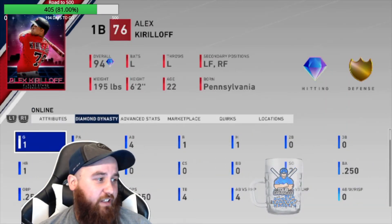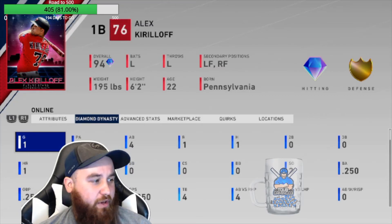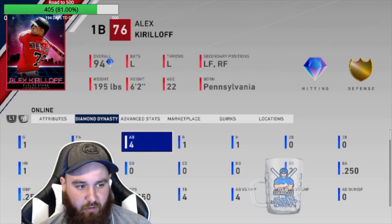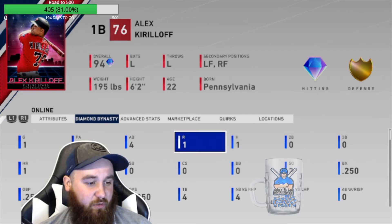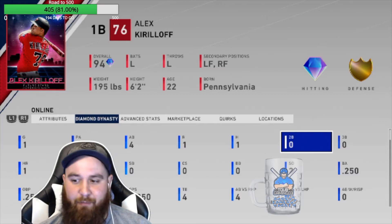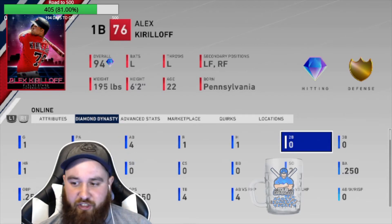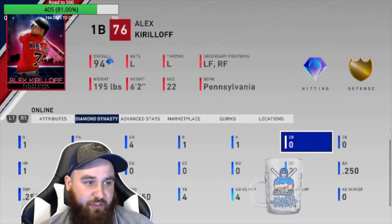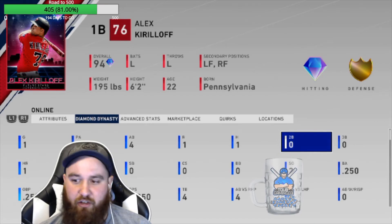Alex Krilloff — he wasn't bad. He's got that power against the righties. We had four at-bats but I think we had two strikeouts. We shouldn't have struck out that second time — that was a terrible swing by me. And I think one of his outs was a perfect-perfect. But in that last at-bat in the ninth, he almost hit a home run there also — I wouldn't have been so early on it. He's actually a really nice card. If you need a good first baseman, this could be the guy. Minnesota Twins Team Affinity, 120 points.